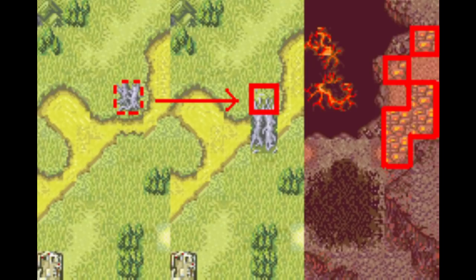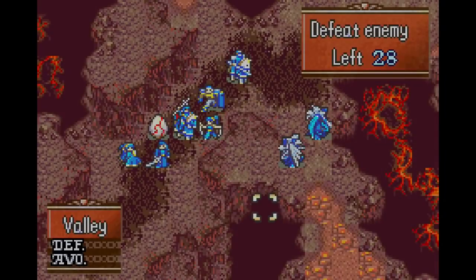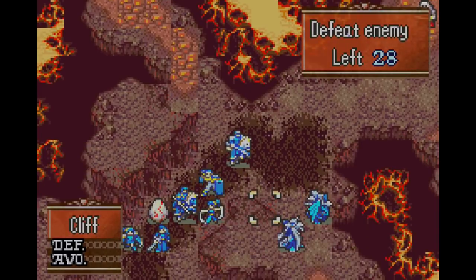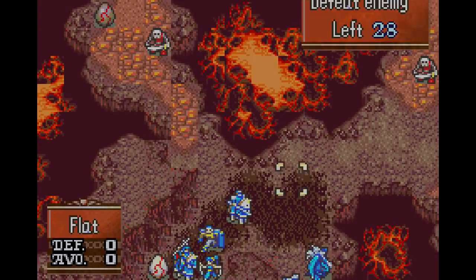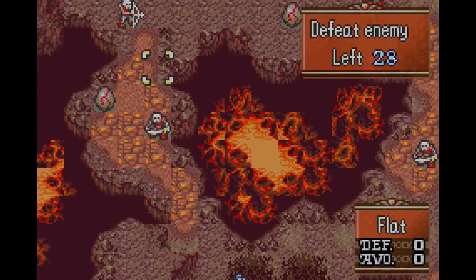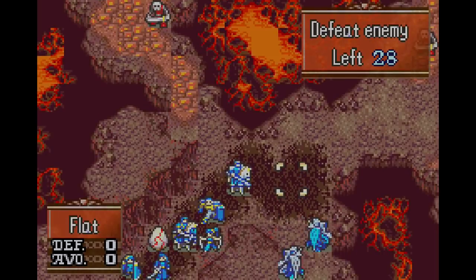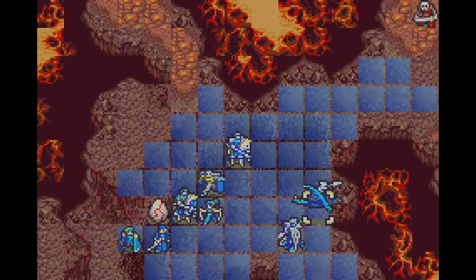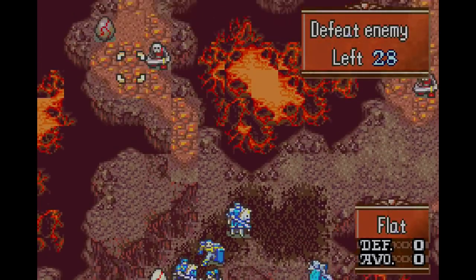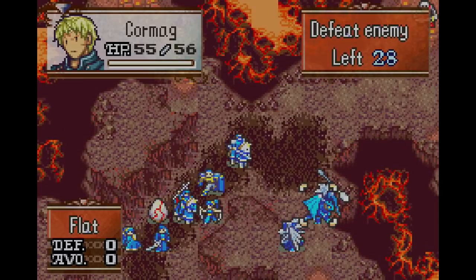So without further ado, I'm gonna load a Restore Point I have from a skirmish on that map. We're here at the peak, ready to mind control some monsters. For this, what you want is somebody to ensure that an enemy attacks you while standing on one of these lava tiles — make sure they have no choice but to attack from there. Whoever you use for this should have no weapons equipped, because you don't want to be killing this enemy. We need them alive in order to do this glitch. I've stripped Cormag of his weapons.